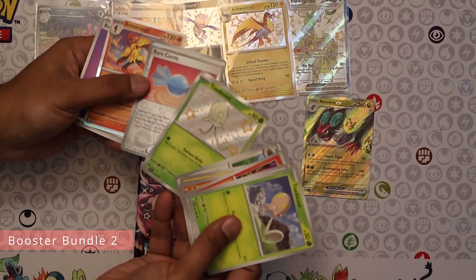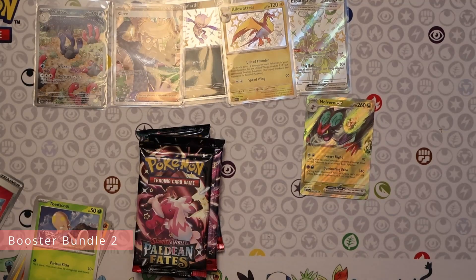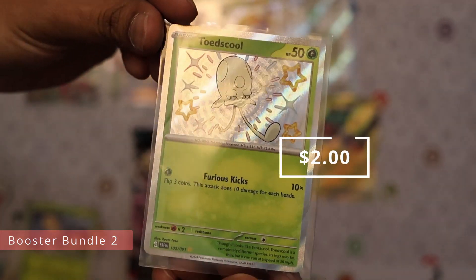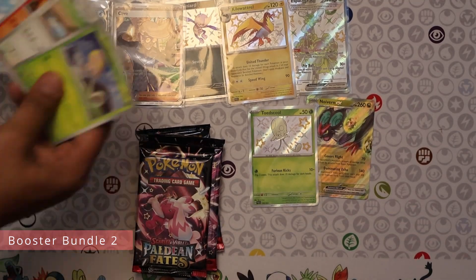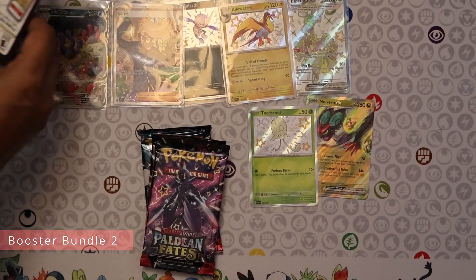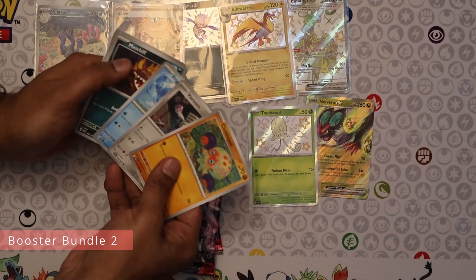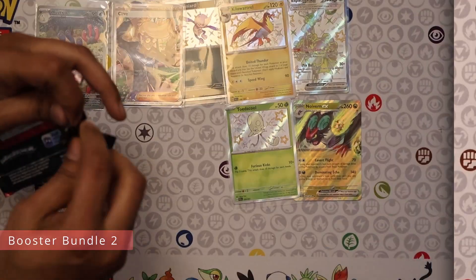Very nice — another baby shiny. The baby shinies are definitely adding up. There is that Toadscool looking very cute with all the stars around it. What do you guys think about collecting baby shinies? After Shiny Fates, this has been the next shiny set, and they have been traditionally printed to the ground.